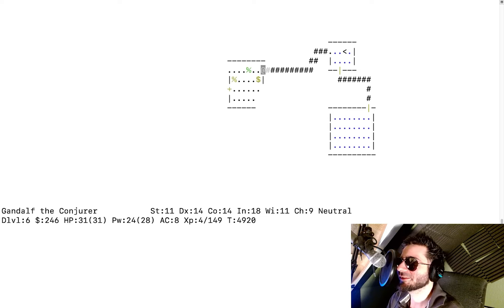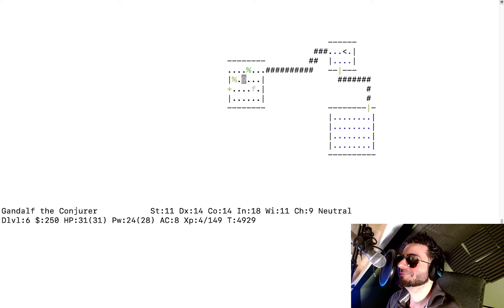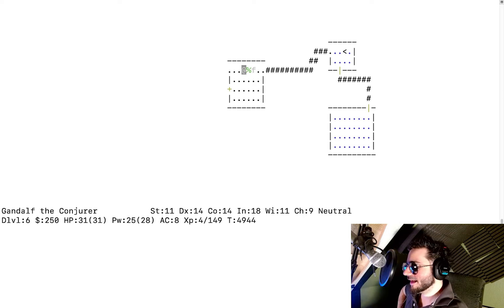I killed it — why is this so satisfying? There are four gold pieces; I pick them up. After picking them up I notice there's no trap. There's also a cram ration — I wonder if that's a brand name. I should untrap it and search next to it first. Nothing happens. There's also the acid blob corpse — you can eat those to get acid resistance.